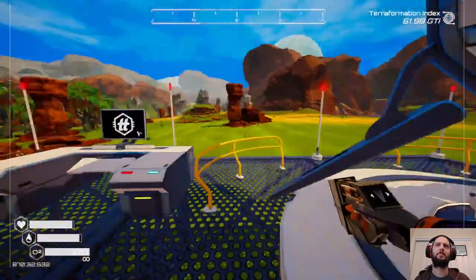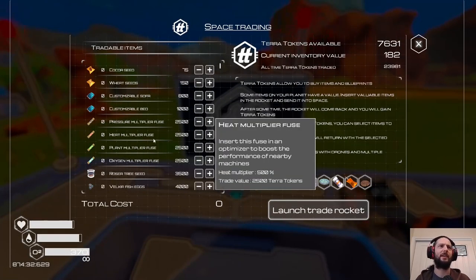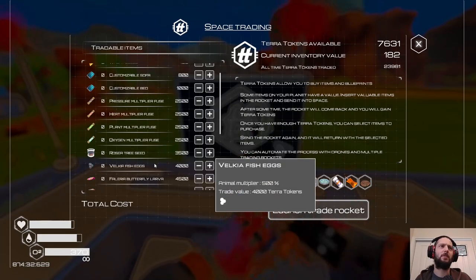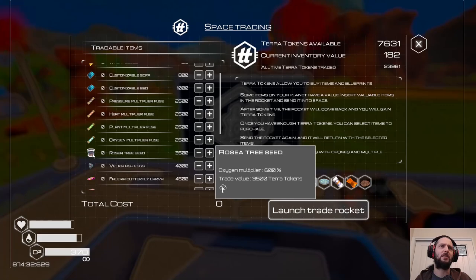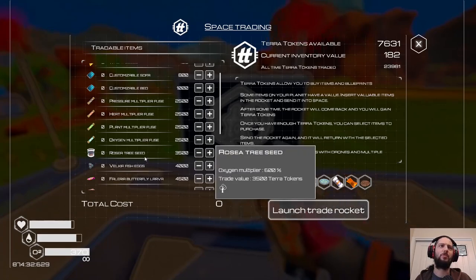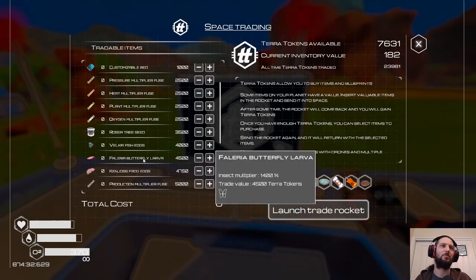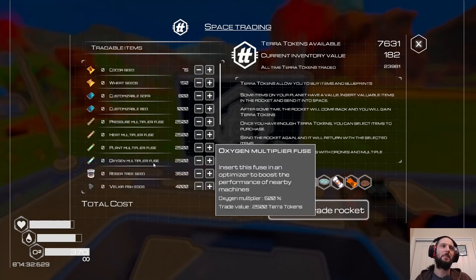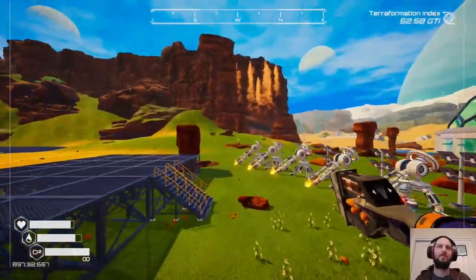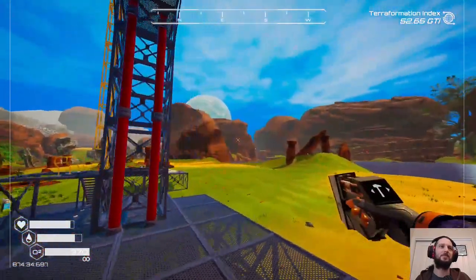In we go. Nice full complement, doesn't get me much. Is there anything I actually want out of that? I don't think there really is — I've got a spare one of each of those seeds anyway. Maybe a couple of those. I don't think these are ones that I can make. I can't quite afford both of those — that and the butterfly larvae. Fourteen hundred percent insect multiplier. That's absurd. But I could also just make more butterfly enclosures and invest some time into doing that. We just let things tick away.